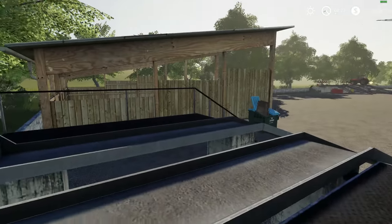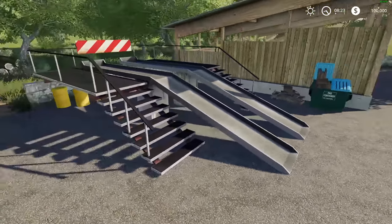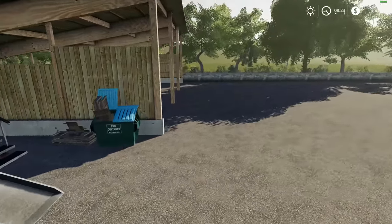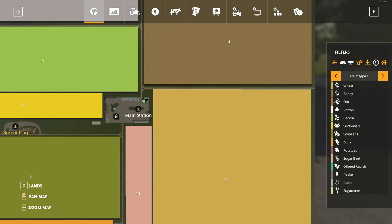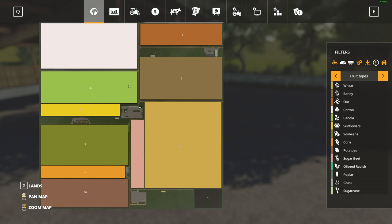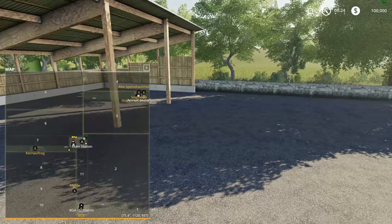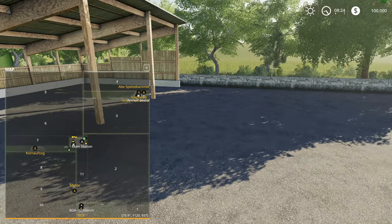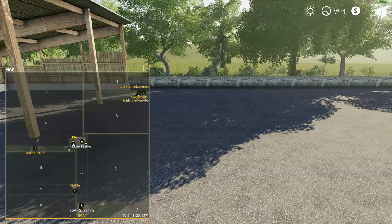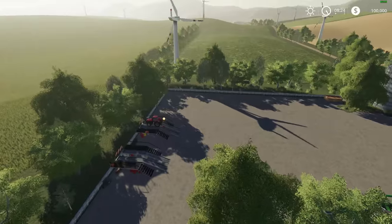You start right here on the main farm. There are a couple of ramps where you can drive your vehicle up and do some repairs — pretty neat, you can get a look underneath. Everything is located centrally on the map, and I like how everything is surrounding your farm. There is also a BGA on this map. Your seed store and animal dealership are up top, and there are five different customers spread around the map. There are also a couple more vehicle ramps over here.